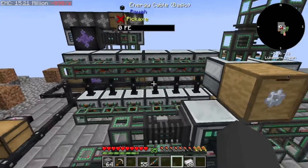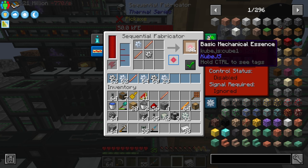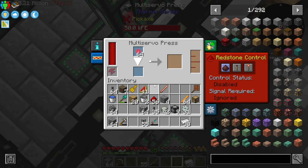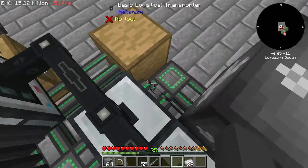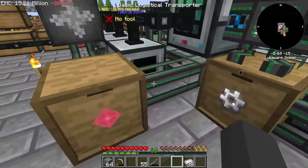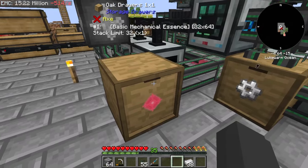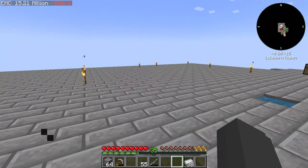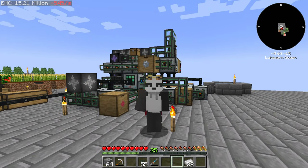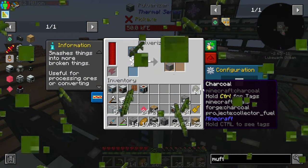Right now this is what we have with the tier 1 production line. Everything is fed into a sequential fabricator making the basic essences, and that is fed into our three multi-servo presses processing them into crystals, then fed into an EMC link. We have the excess here which we'll use for our tier 2 production line down the road. Tier 1 production is done — let's try to do tier 2.